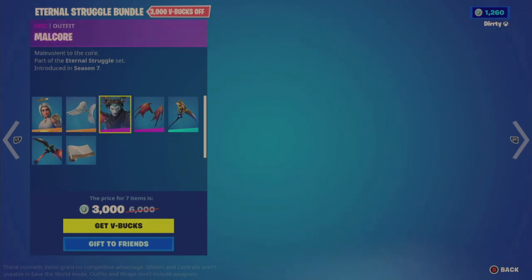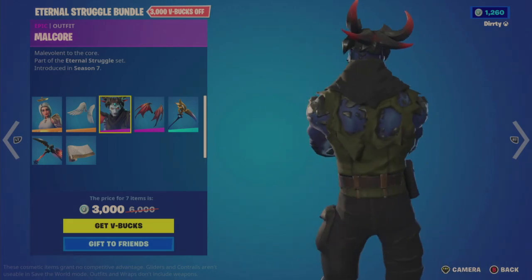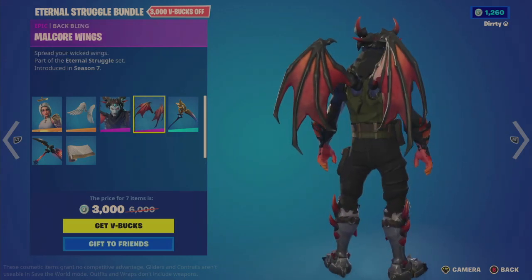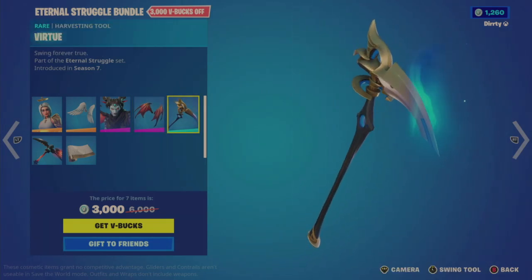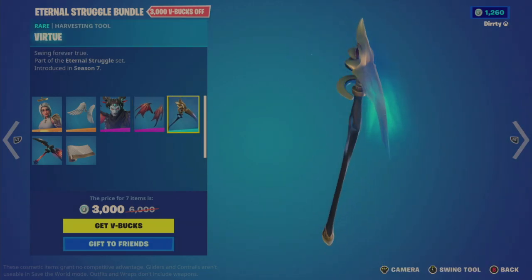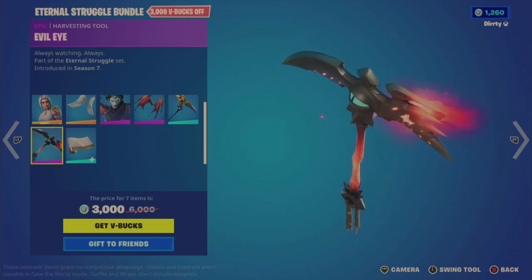The Arc Wings also look angelic. Then we have the Malcore outfit, which looks like a bit of a devilish character, and the Malcore Wings are also devilish-looking. Then we have the Virtue Harvesting Tool.